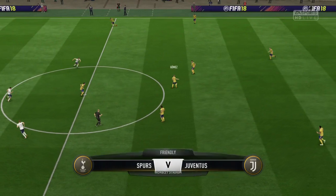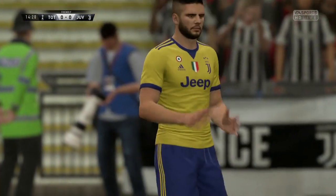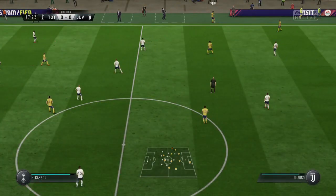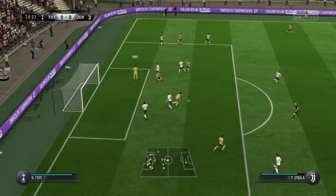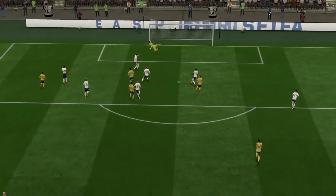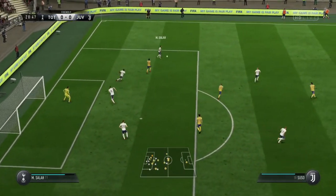Juventus kick the game off. Alberto to Insigne, who cuts inside and puts it onto the bar — unfortunately. It could have been a goal but it's still nil-nil. That was the first chance of the game. Pochettino decides to do some zumba mid-match to get the energy flowing. Suso then puts it into the box and Pope saves it easily — still nil-nil. Insigne to Dybala, it's wide. Then Insigne to Alberto to Pjanic, who hits the post. Unlucky — they've hit the post and the bar.